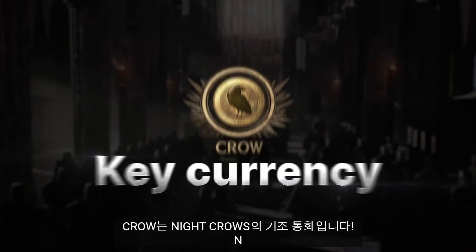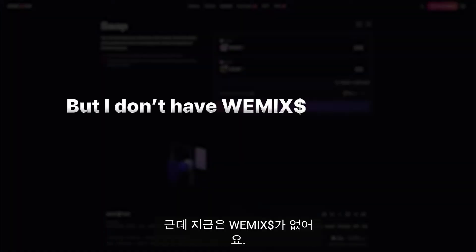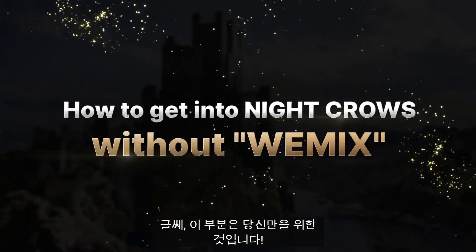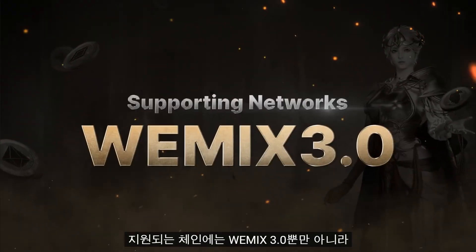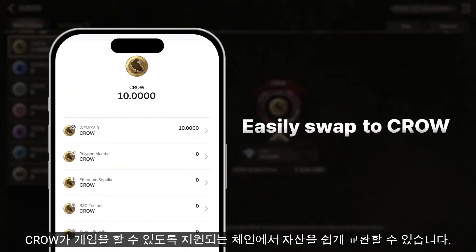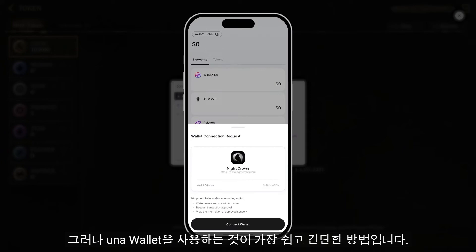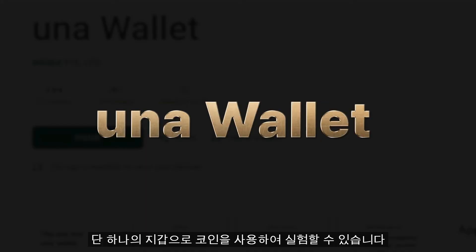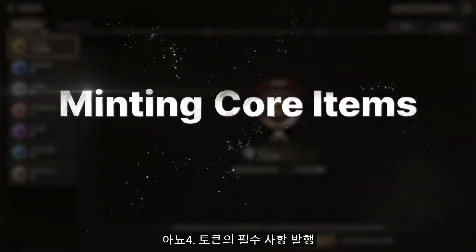Number three: holding Ethereum? No problem. Night Crows supports three wallets and six chains. Supported chains include not only WeMix 3.0, but also Ethereum, BNB, Polygon, and more. You can easily swap assets on supported chains to CROW for gameplay. Using the UNO wallet is the easiest and simplest way to do it — open the App Store or Play Store and look up UNO wallet. With only UNO wallet, you can use your coins to experience the true blockchain economy of Night Crows.